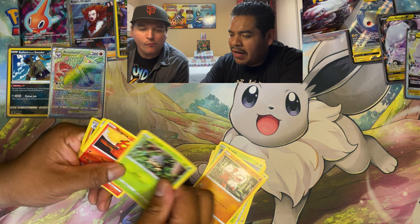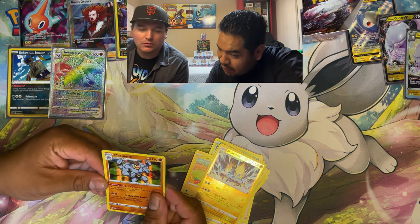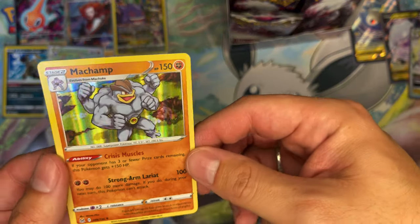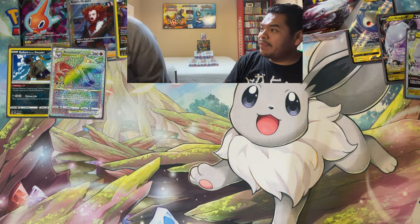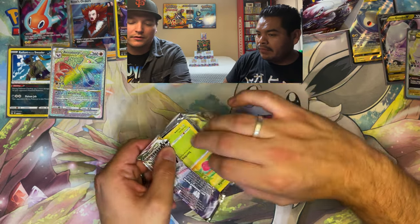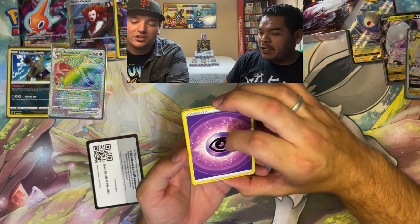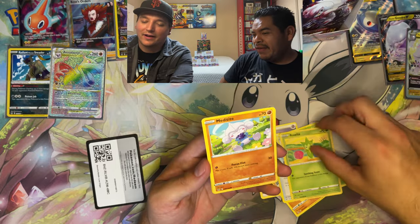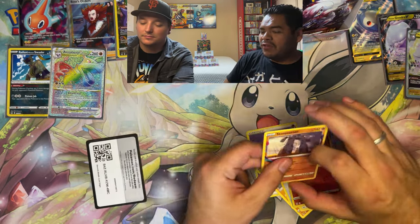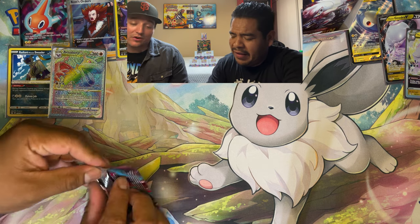Which Pokemon in this set don't get enough love? Tynamo? And look at that Machamp — really cool with the fog effect. Regular holographic cards don't get enough love anymore — nobody's excited to pull those. To make those pulls inspiring again, you'd have to strip back all the alternate arts and rainbows, but people wouldn't appreciate that. The new artwork in the last few sets has been absolutely out of control good.